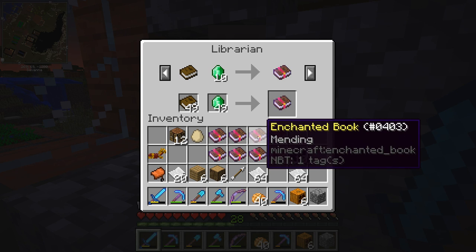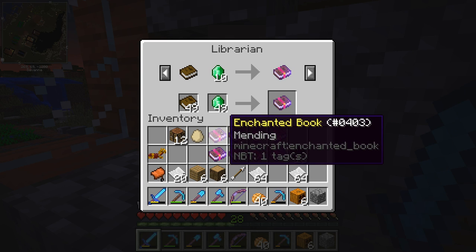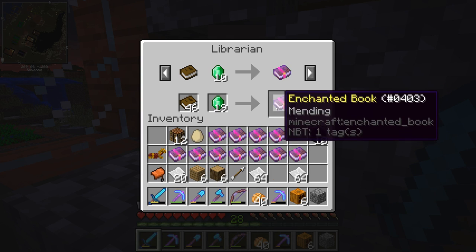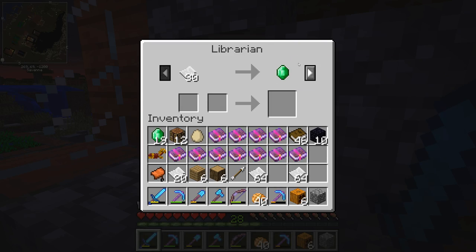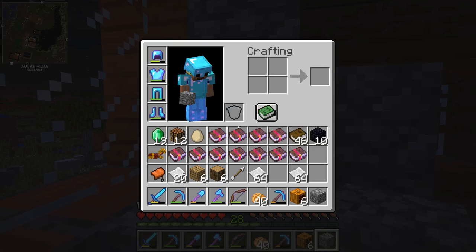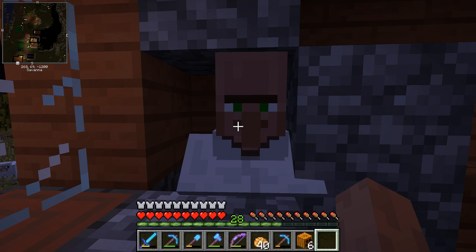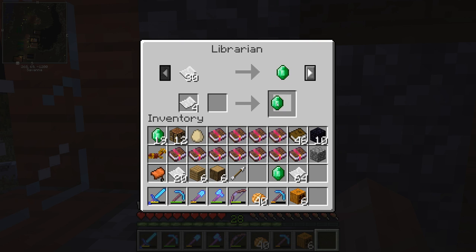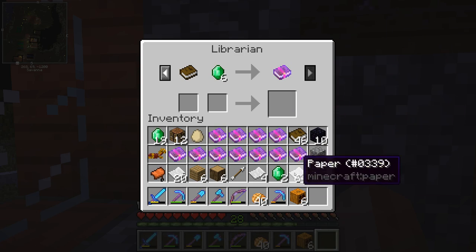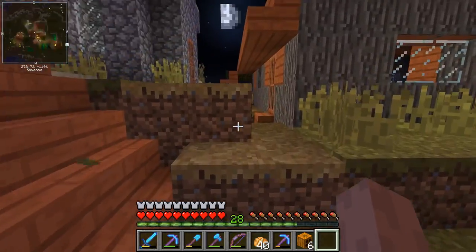So: sword, pick, pick, shovel, bow, axe, head, chestplate, pants, boots. Now we want one for our elytra too. I just spent all of our emeralds, but it was definitely worth it because this guy's got some good trades. Let's go ahead and unlock the rest of them too if we can. Silk touch — not bad. This is a pretty good villager. I might want to come back and get him one day, not today, but one day.